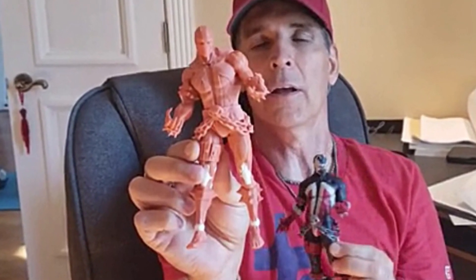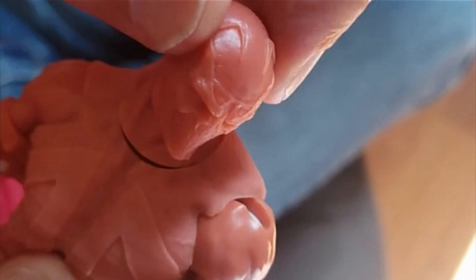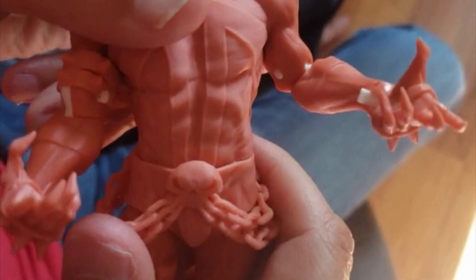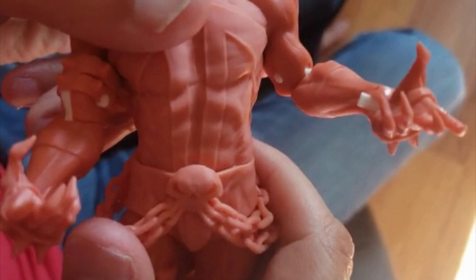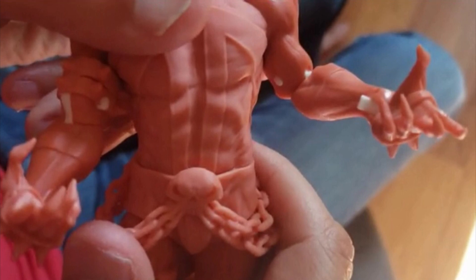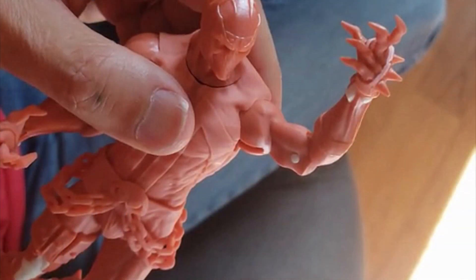Todd McFarlane made an update video showing the articulation of the first prototype. There are two joints at the neck — an upper and lower neck joint — that can tilt forward, backward, and swivel, which is great articulation. For the torso, they're still working on it and debating between one solid sculpt piece of plastic or a rubbery plastic with a torso joint inside, like they did with their My Hero Academia Shigaraki, which works very well.